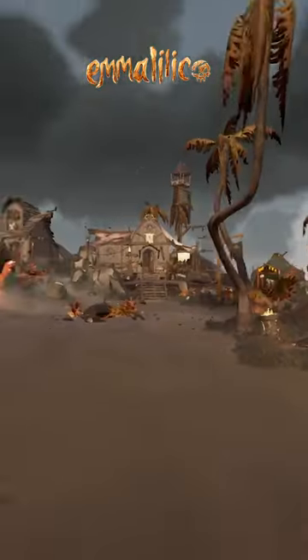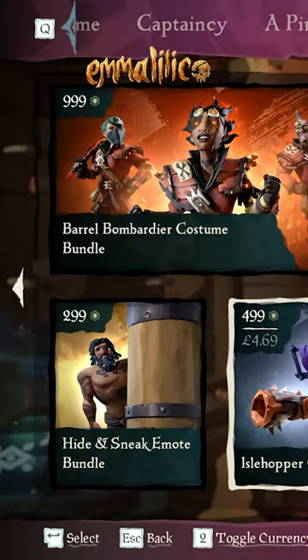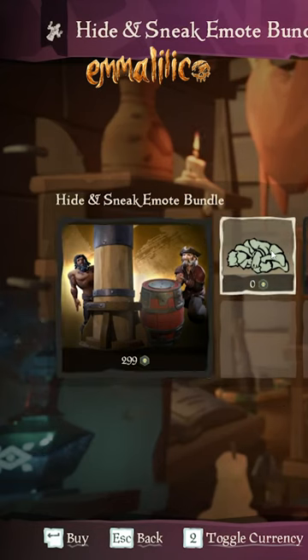Whether you are a new pirate or a seasoned one, you may or may not have unlocked some free emotes that will improve your hide and seek gameplay to no ends. Head to your local outpost, up to the Pirates' Emporium and browse their local offers under Pirate.